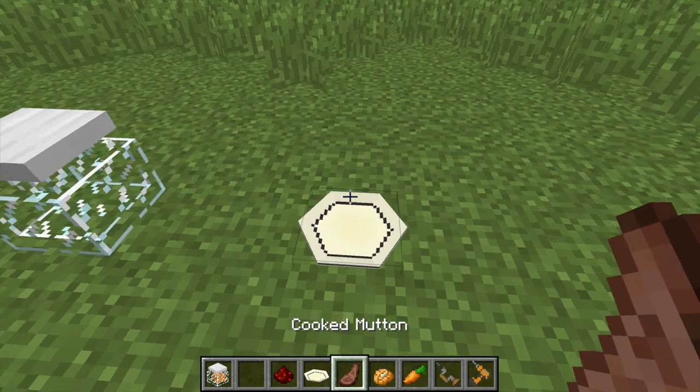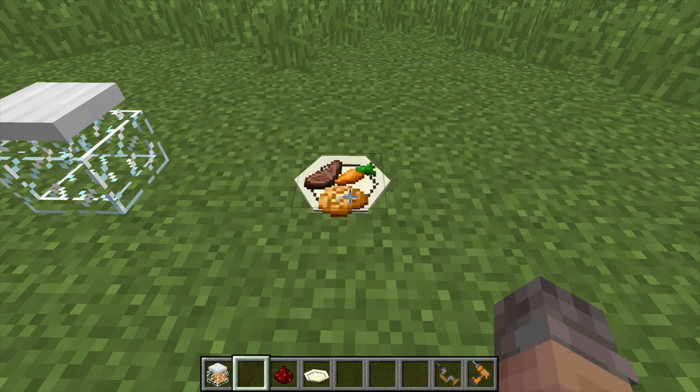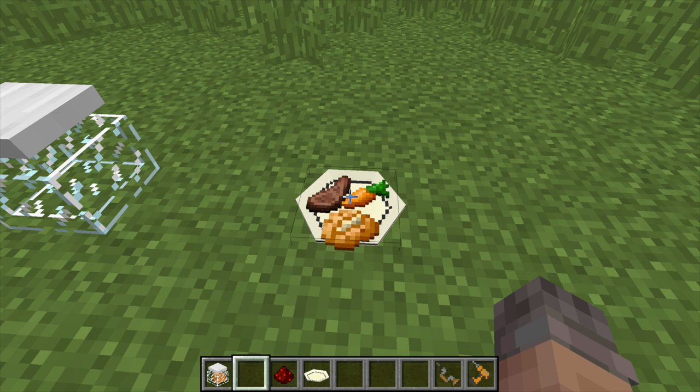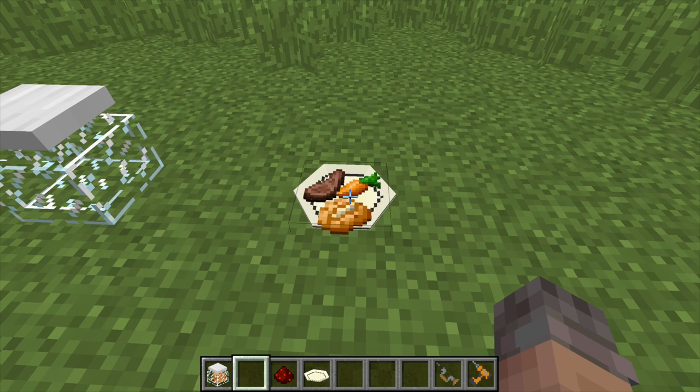The dinner plate — set it down and it can hold three different types of food. Right-clicking with an empty hand spreads the food out on the plate. When you're hungry and right-click, it takes four clicks to eat a piece of food — the first three are chewing and the fourth consumes it and fills you up. If you're not hungry, you can't eat. It looks great set down on the table.